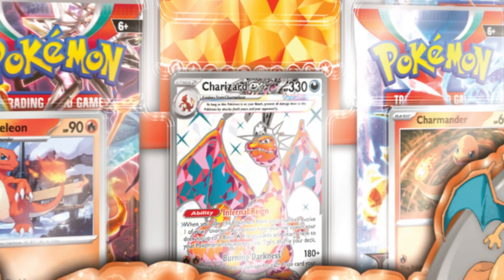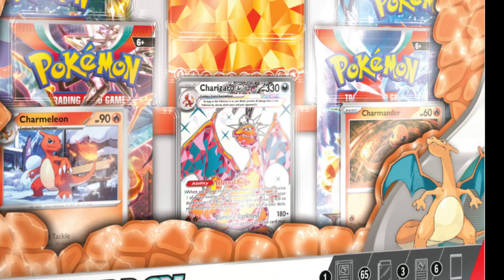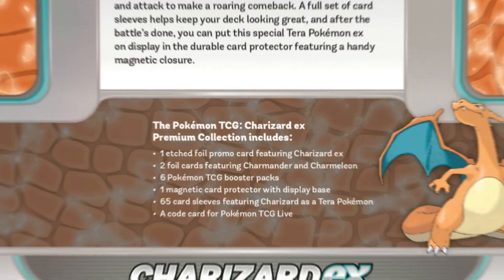The Charizard EX Premium Collection Box is going to have this featured card that you see right front and center, and that is going to be the promo Charizard EX with that awesome dark terror type. You're also going to be getting the Charmander and Charmeleon — these are reprints from Obsidian Flames, but they are going to be holofoils.